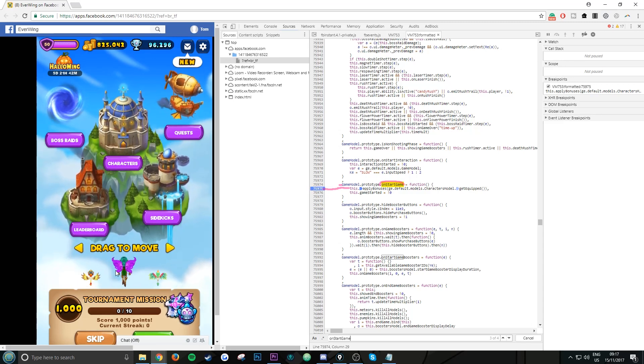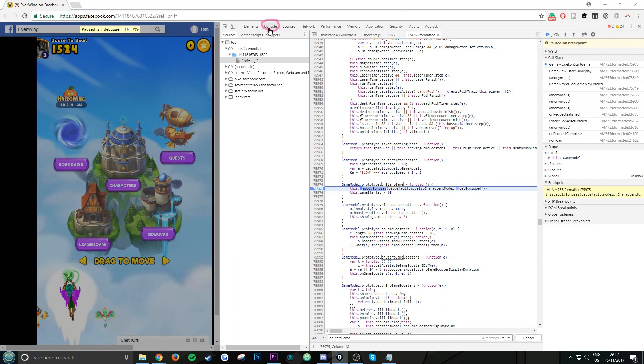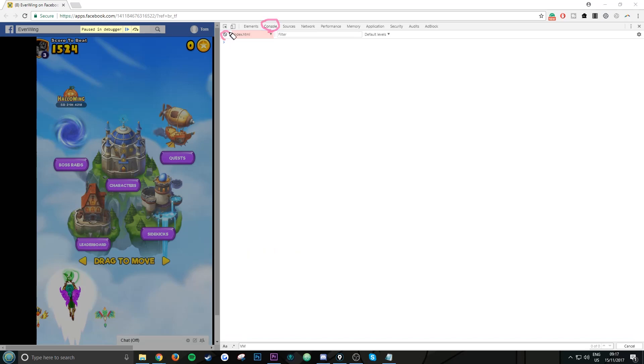Once you've added the breakpoint in the right position, try to move the character to start adventure mode. It should freeze — just like that, it should just freeze. Now at the top where it says Console, click there. You'll see a circle with a line through it — click on that.